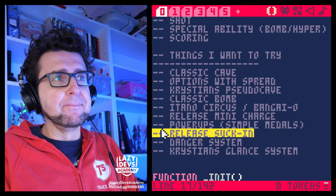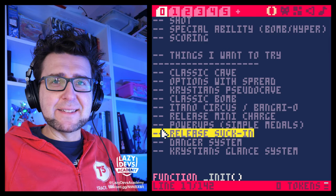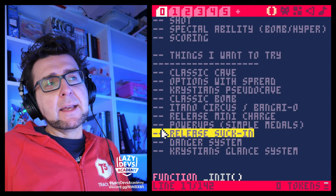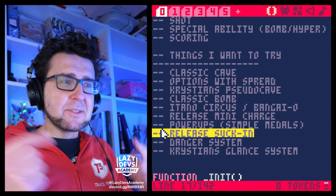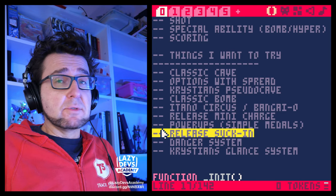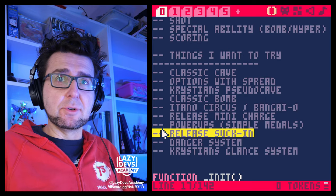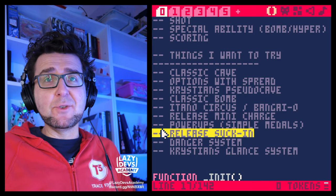The first step is going to be some cleanup. The level we have set up has some useless enemies and enemies that fire too-strong patterns — I'm going to do some cleanup there. I want a menu where I can select different modes at the beginning to try out different configurations. I also want to draw the score on the screen. Let's get started.